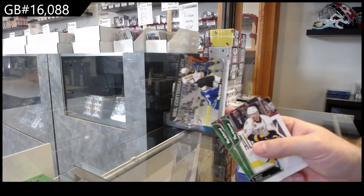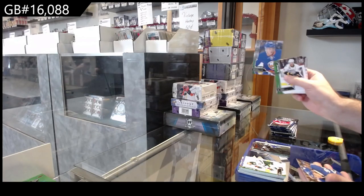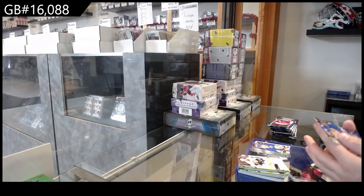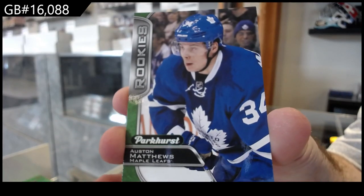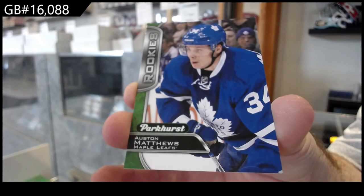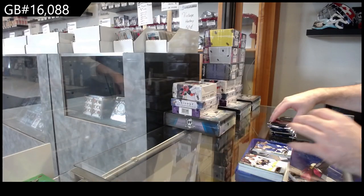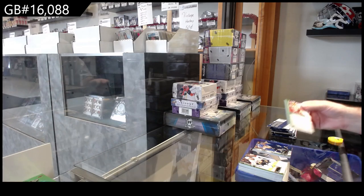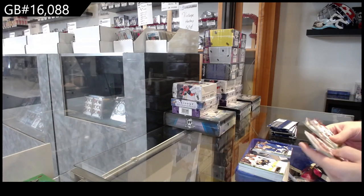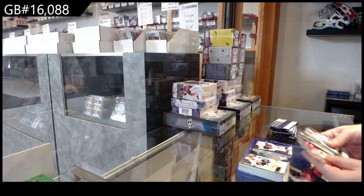We've got a Centennial Salute Bergeron for Boston, Beauvilliers for the Islanders, and a rookie of Matthews - Maple Leafs, Austin Matthews! Well, congrats on that one. Maybe I do recommend getting that one graded, by the way. We've got a Centennial Salute for the Avalanche of Ray Bourque.